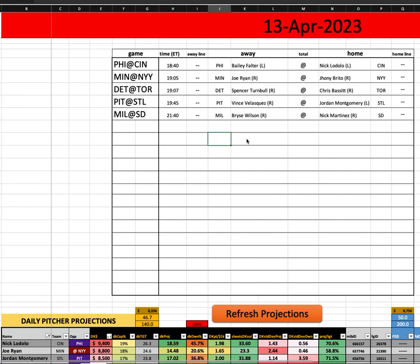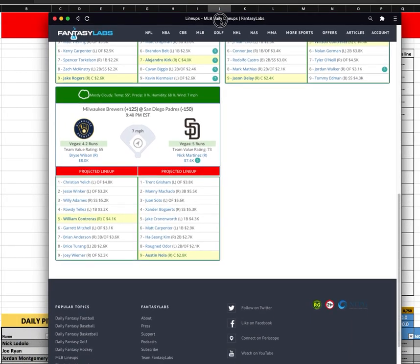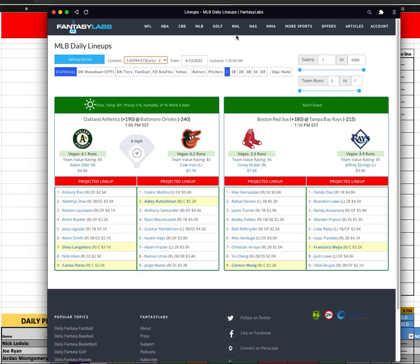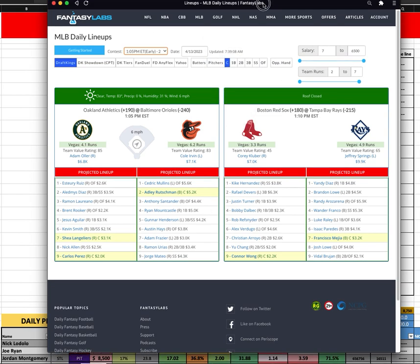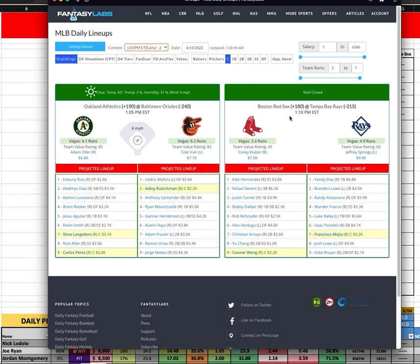Just a five-gamer. We do have a short two-game early slate as well, starting at 1 Eastern — Oakland and Baltimore, and Boston trying to stop Tampa from winning every single game they play.